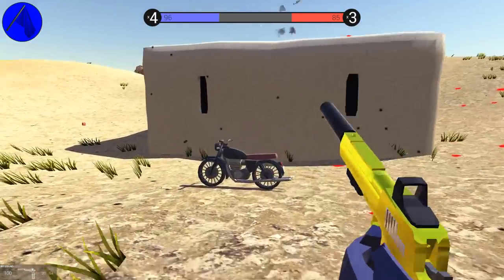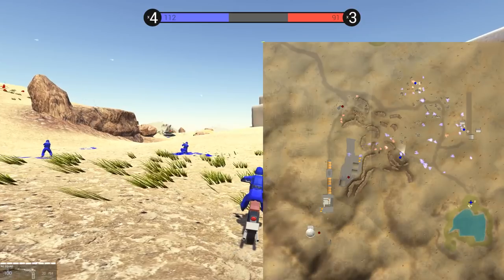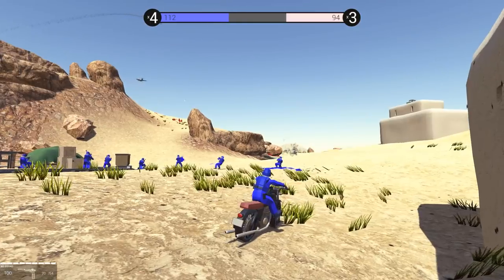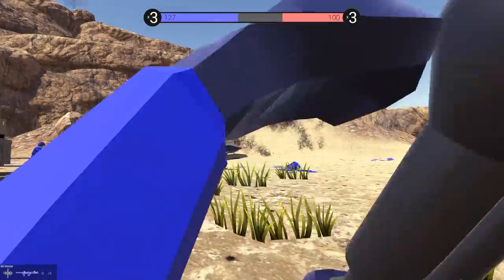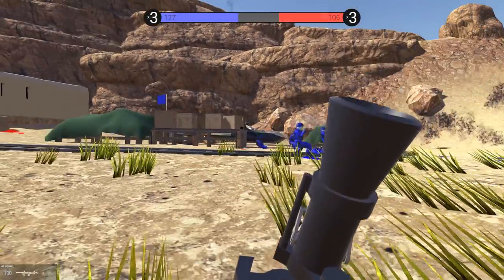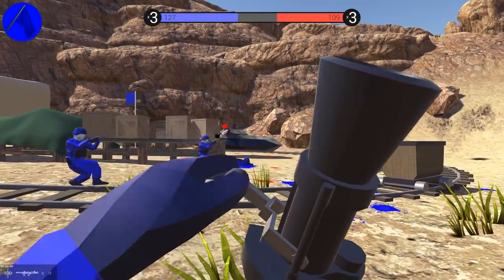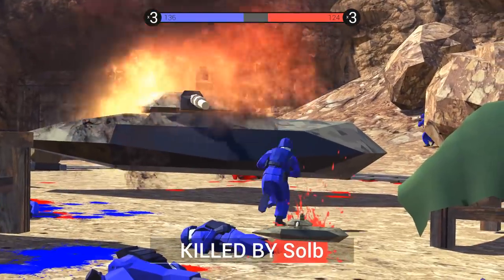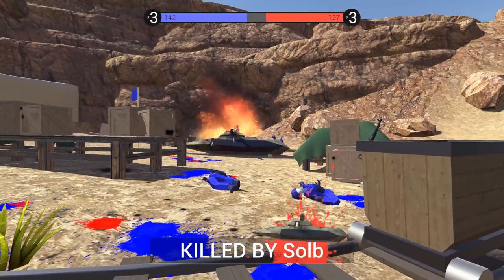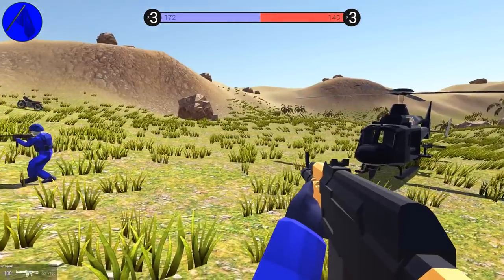We need a tank, so we're going to take this motorcycle and see if we can't find one. We're going to check the map and — oh my God — it looks like there's a tank coming in. This is the hover tank. Obviously, later in this episode we're going to have to see if this thing can actually hover over the water. Otherwise it's not a true hover tank, in my opinion.